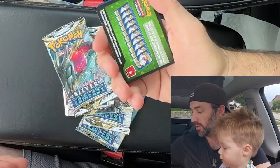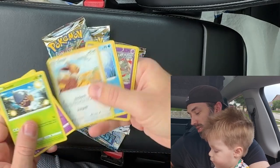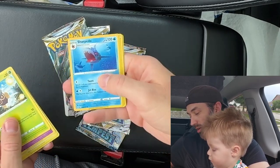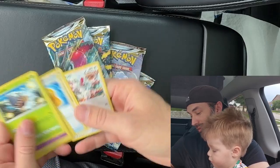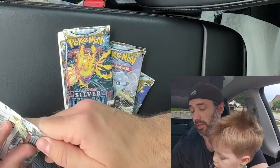Inside we have another green code card, which is not a good sign. We have Wubat, Eevee, Temple, Kittyfly, Floette, Sharpedo, Energy. My Evolving Skies luck lately has not been good. Let's go ahead and open the second Silver Tempest, see if we get something cool out of this.